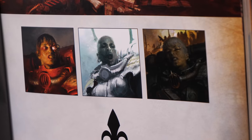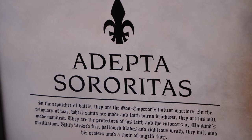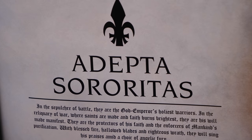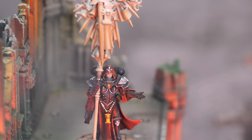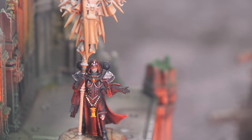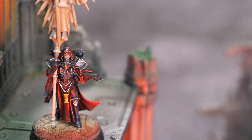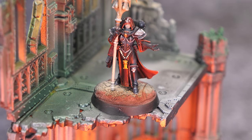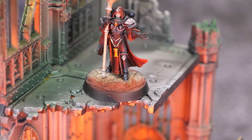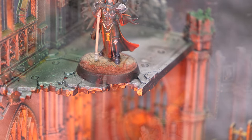Moving into the top half of the changes — keep in mind the ranking here is not who had the best or worst changes, but who had the most significant changes and how it affects the way you play this unit. With that in mind, let's look at the Imagifier, who was a centerpiece of many sisters armies, having the ability to give plus one strength and, more importantly in many cases, the ability to ignore minus one or minus two AP if you're playing Valorous Heart. Now this has seen a number of changes.